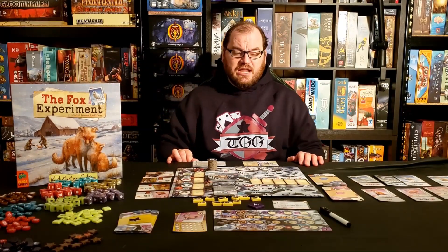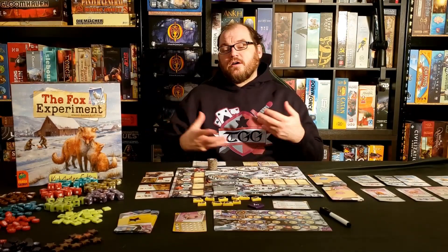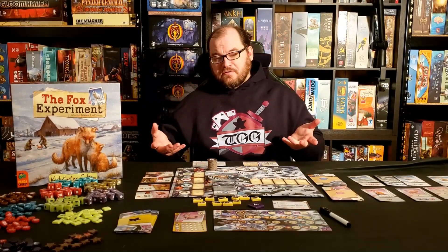The Fox Experiment takes a closer look at the Russian experiments to domesticate foxes. In it, you are going to be selectively breeding these foxes to foster more positive, desirable traits such as a friendlier bark, a wagging tail, floppy ears, and spotted coats.